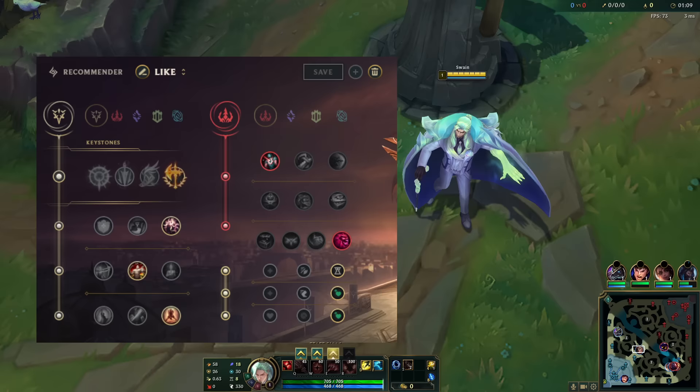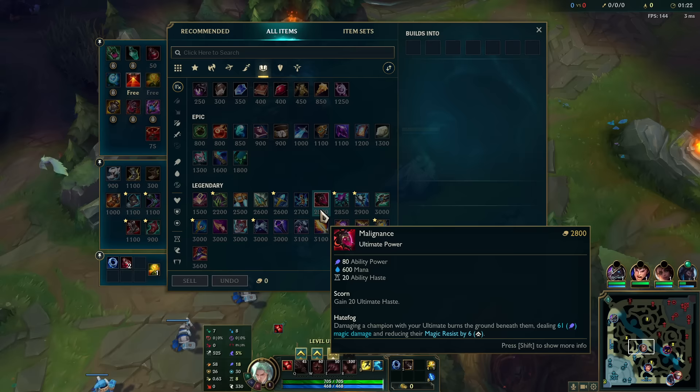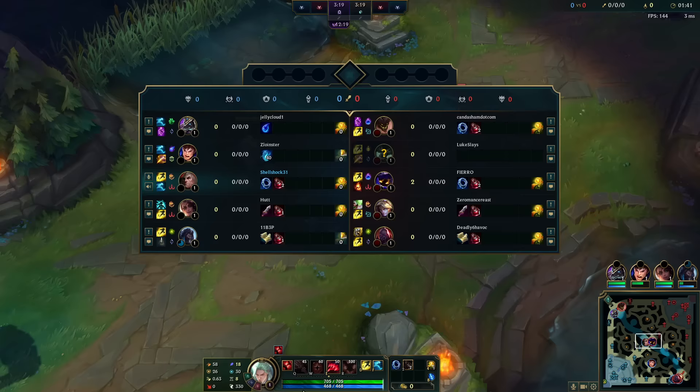Welcome back to another video — today we're playing Swain in the mid lane running Conqueror, Presence of Mind, Tenacity, Last Stand, Cheap Shot, and Ultimate Hunter. We're going a burn Swain build where I have an undying ult. Basically everyone wants me to go Malignance on him, and this will create burn zones under anybody standing next to me when I'm ulting, plus it reduces their MR.